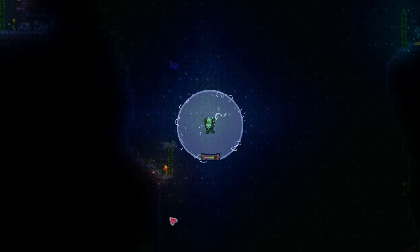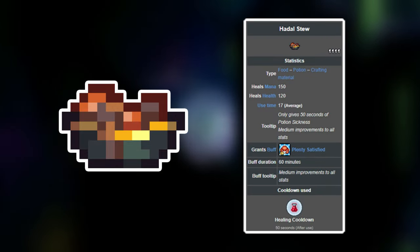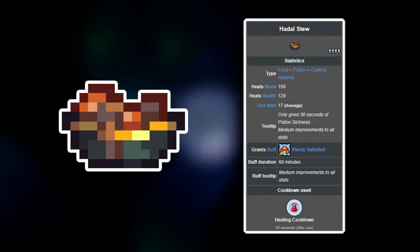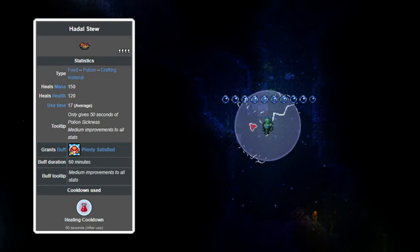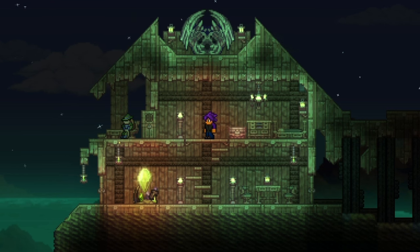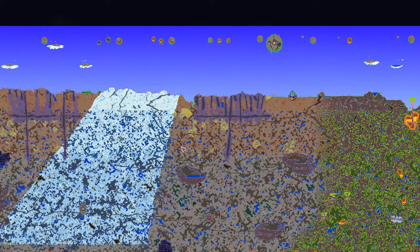The first of these that I'm going to talk about is the Heidel Stew. This is actually kind of a busted item in concept because it does a lot. It's a pre-hardmode item that heals 120 HP, 150 mana, and has a reduced potion sickness cooldown of 50 seconds. Additionally, it gives you the Plenty Satisfied buff for 60 minutes, so it's technically also considered a food item. As you might be able to tell by looking at it here, the stats on the Heidel Stew are kind of insane, having the highest base health restoration value of any pre-hardmode potion while having a reduced potion cooldown, making it flat out the best healing item at this point in the game. If you have a stack of these, you're ready to take on just about anything, although you have to go through the trouble of actually getting them, which is probably why the crazy stats are justified.